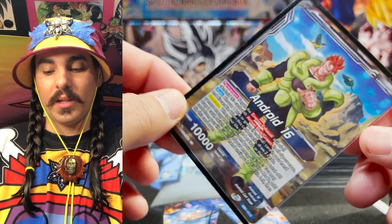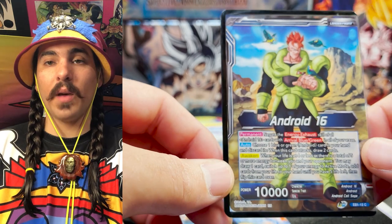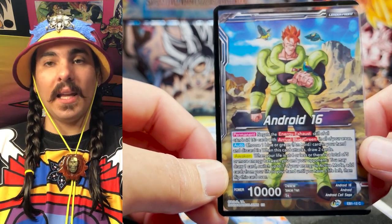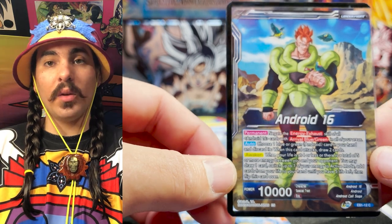His auto is when he swings, you can discard an Android and draw two cards, which is really really good. Discarding and drawing two is much better than drawing one because it allows you to continue seeing more parts of your deck. In the event that you have to discard a super combo, the super combo is still kind of live with this guy, and I'll explain why later.